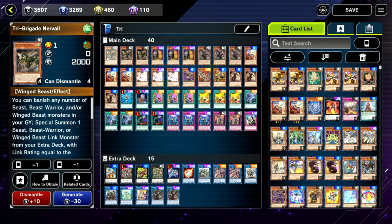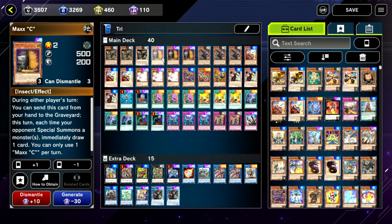The list is pretty cookie cutter. We're running triple copies of Nervo — this is standard, being able to search basically any other copy of what you need. We're running triple copies of Maxx C because it's available in this game and adding free cards to your hand is absolutely insane. People will just try and play through it and give you too many resources.